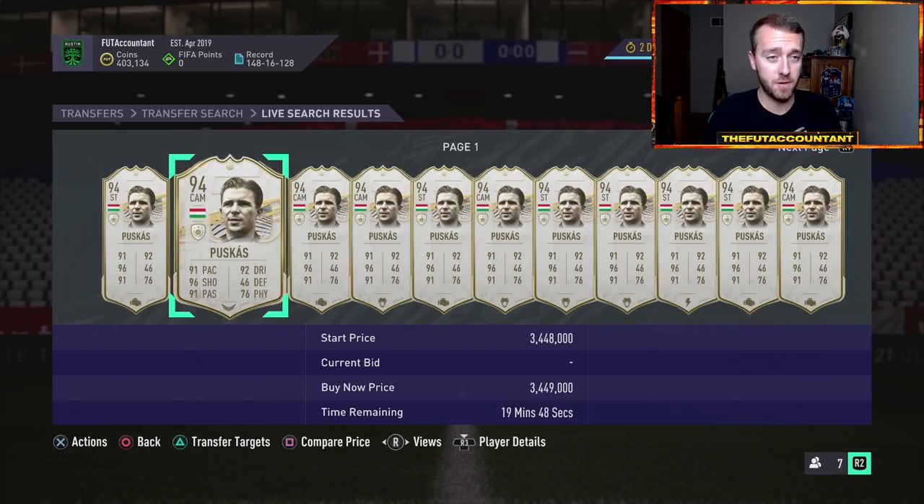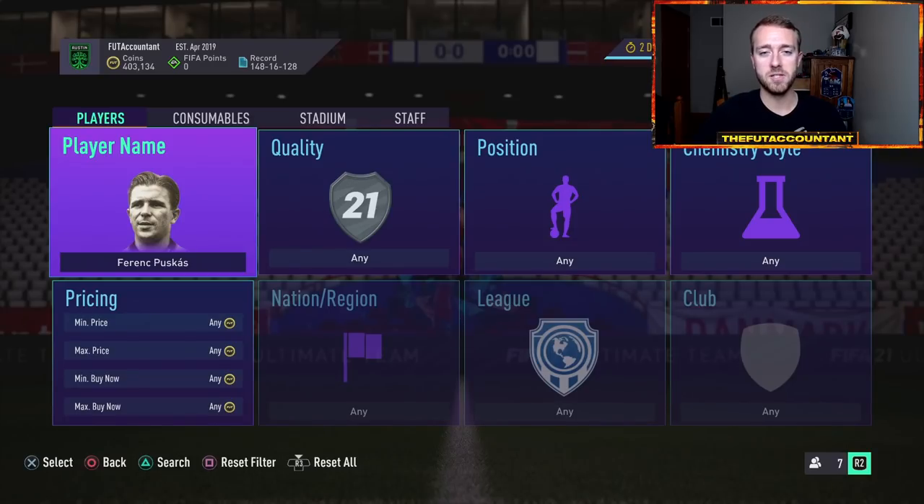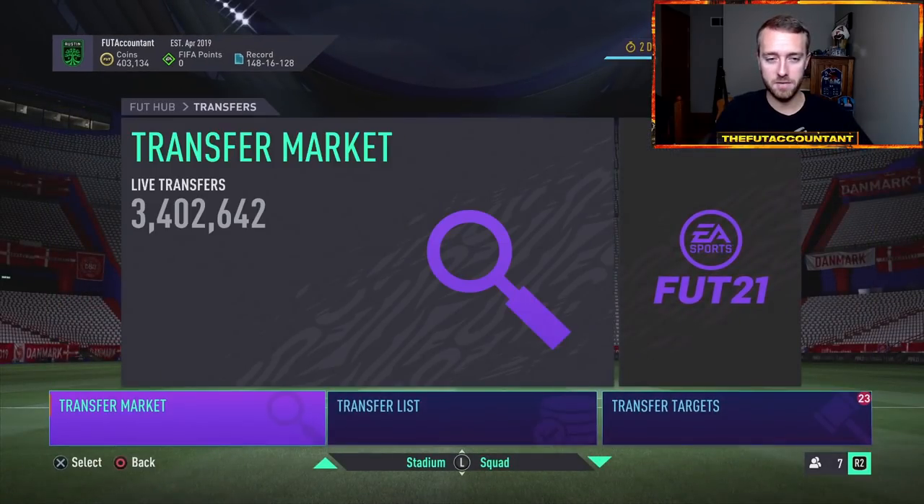Day one, even that first weekend, the first couple of days with these Icon Moments — they're going to be bouncing around a lot. With lightning round supply and people trying them out and wanting to play with those brand new cards, they're going to bounce around for players on higher budgets. I just want to get you prepared for that. I want you to be confident in your ability to flip those Icons — if you see a big undercut on a very popular Icon on day one and you know people are still going to be buying that card later that night for Weekend League, don't be afraid to pull the trigger.